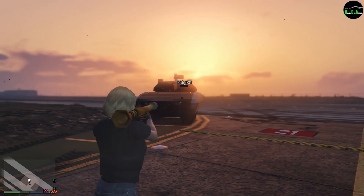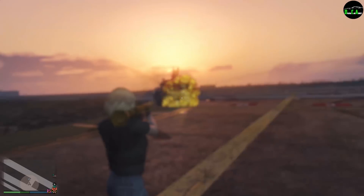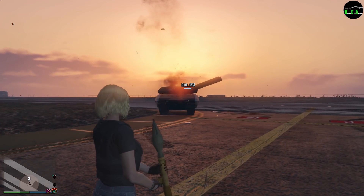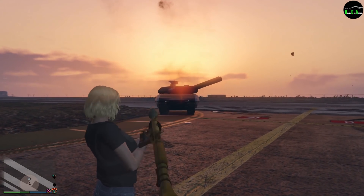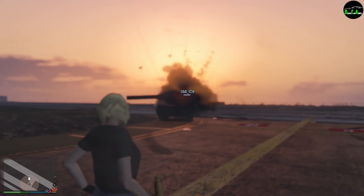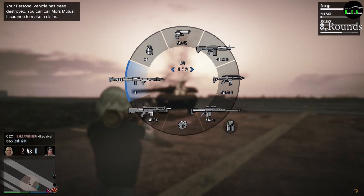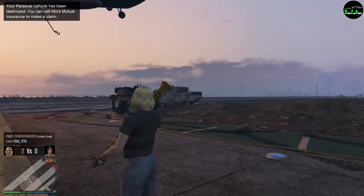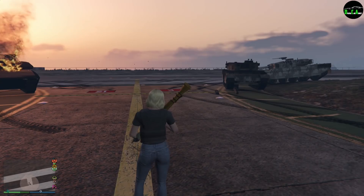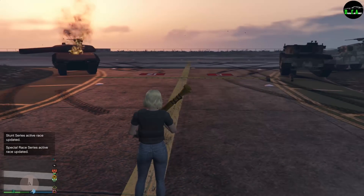We've got E-Dub in there. We're going to do the RPG starting off with 16 rounds against the Kanjali. Eight explosives! The Rhino tank was four, and the Kanjali is literally double — they survived double the explosives. Four versus eight. That is absolutely insane.